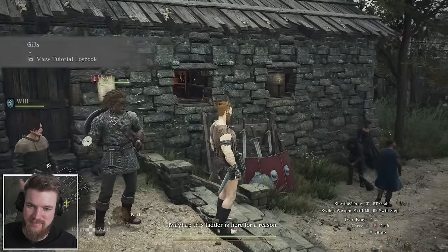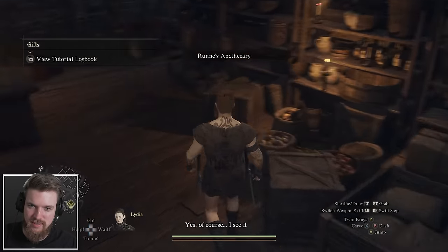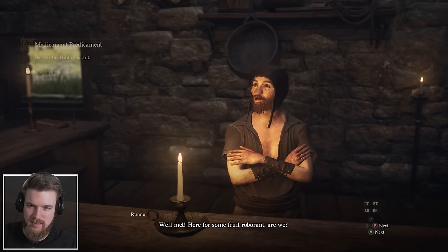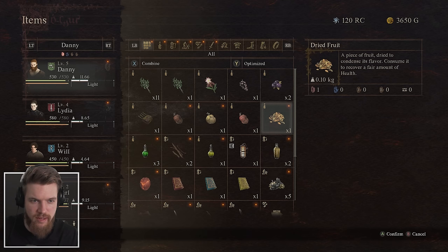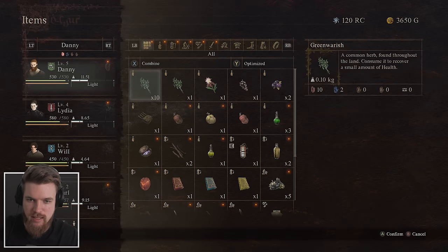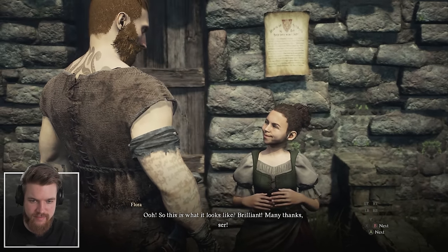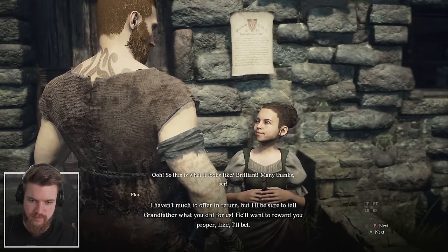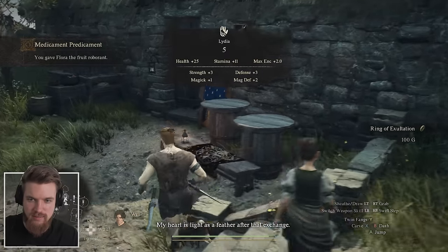We could make the fruit Roborant ourselves or purchase it at Rune's apothecary here. We combine dried fruit with Greenwarish, which grows around here, and we get the Roborant — saving us 600 gold. The girl thanks us and says she'll tell her grandfather what we did. He'll want to reward us properly. My heart is light as a feather after that exchange. Just doing good deeds.